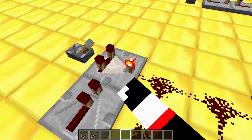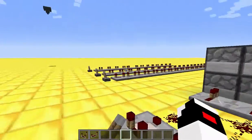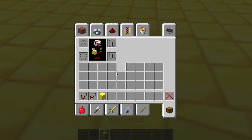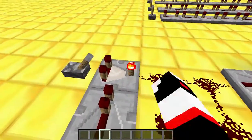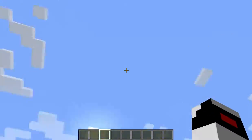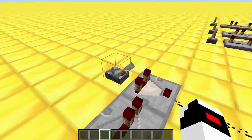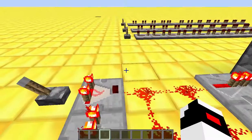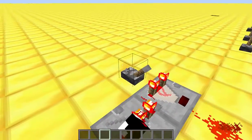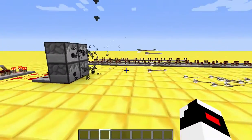Now, this button must be pushed. Hit this button — if this button is unclicked when you flip this lever, the whole world will collapse. So you're going to flip this lever button, and then you have an automatic arrow dispenser.